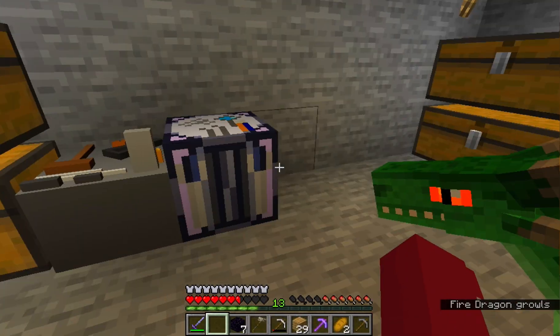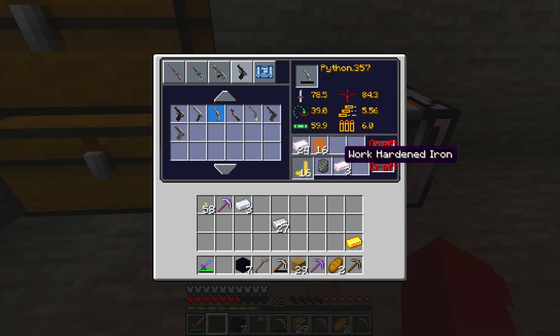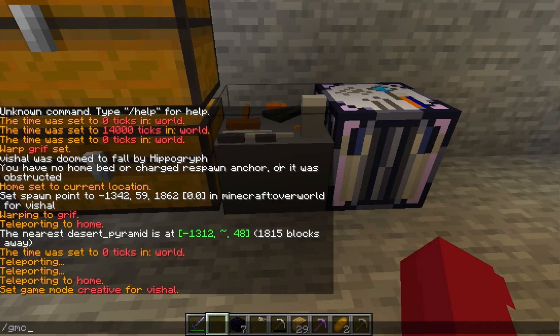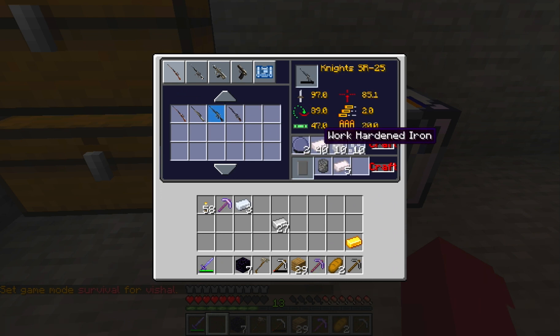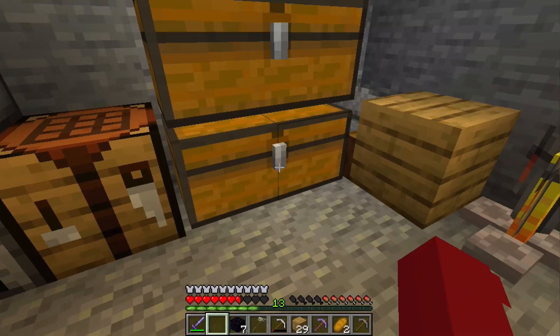I'm doing all this in survival by the way. For this thing it said we could buy it cheap, but mine says hard working iron — how do I get hard working iron? All of these require hard working iron. There's nothing here that requires normal iron, and in the tutorial it's just normal iron. I finally found a good video that shows how to make it — it's normal iron and a lot of copper.